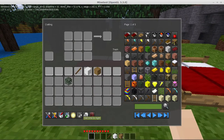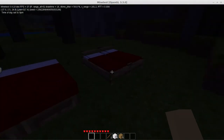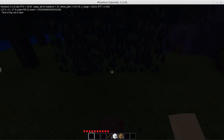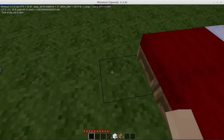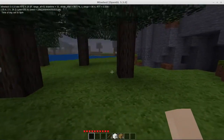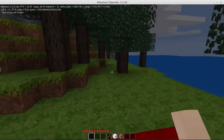Now I can set it to night time with Unified Inventory, and then you just right click on the bed. Always did want to jump on my bed. Right click on the bed, you lay in bed for a few seconds, and then you wake up at the crack of dawn and night has all passed by, which saved quite a bit of time.